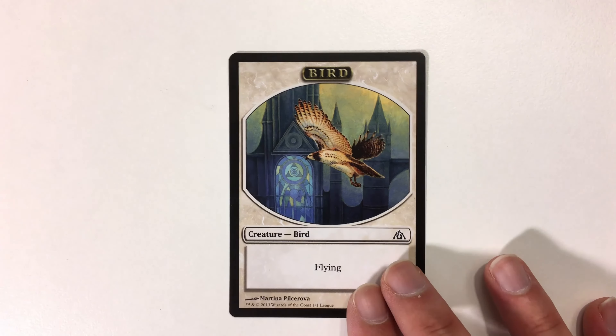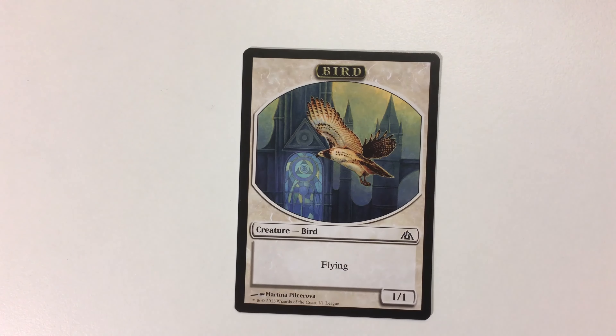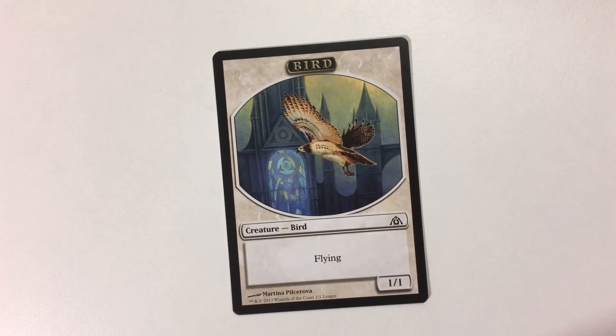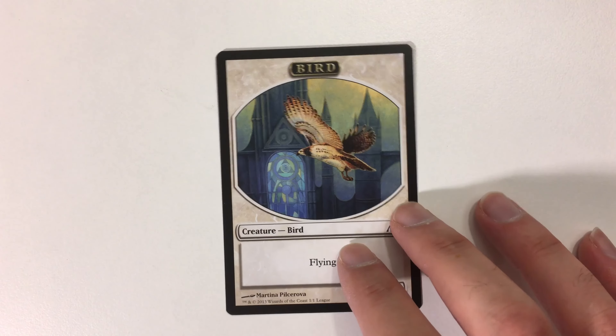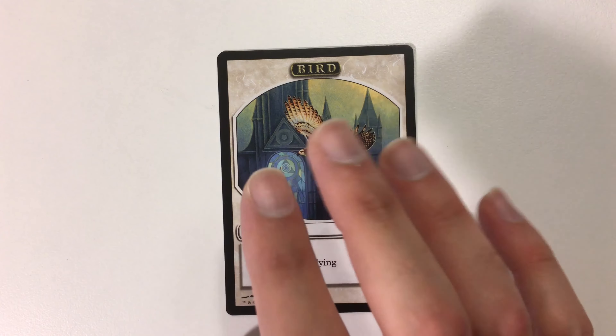Starting from the least exciting stuff to the most exciting stuff. The first thing is a bird token. This is the league promo token, so it's a little bit more special than your average token, and that's why I picked it up. I collect complete sets with all promos — if it has a set symbol on it, then I get it, and I put it in the binder with the rest of the cards.